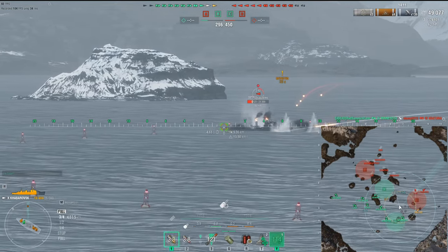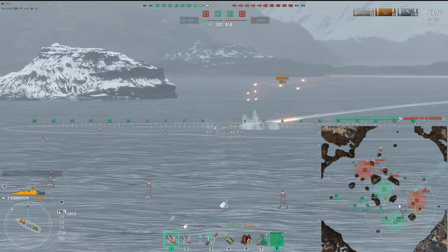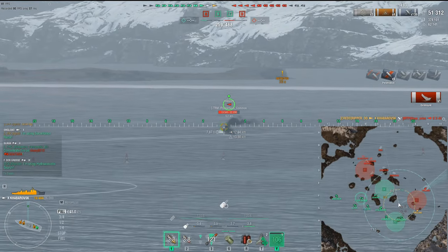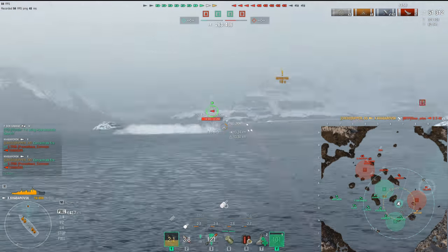The chest plate can shatter most cruiser HE shells and at extreme angles even bounce battleship AP shells. Here we go — taking on the Z-42. Very overpowered when you have a division mate using radar and you can blind fire into smoke with these accurate guns. That gives us our first kill of the day.